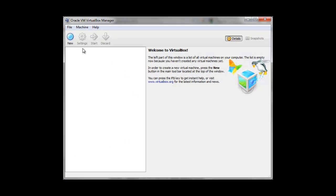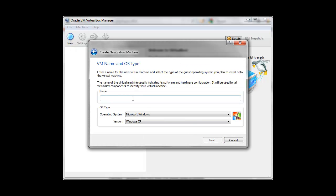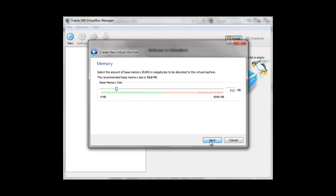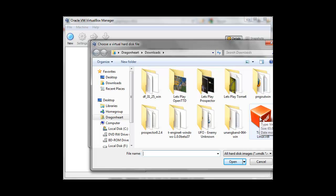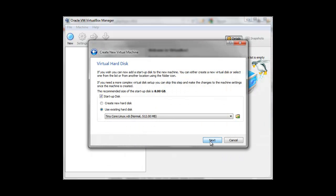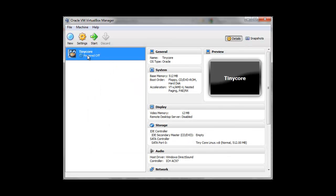Open VirtualBox — clean install. It might have some kind of pop-up, but whatever — click New. Name it TinyCore, and it should automatically set the OS to Linux and the version to Oracle when you finish typing. If it doesn't, do it yourself, it's not really that much of a big problem. Select 'use existing,' use the TinyCore file you just extracted, click Next, then Create — and you'll have TinyCore created.